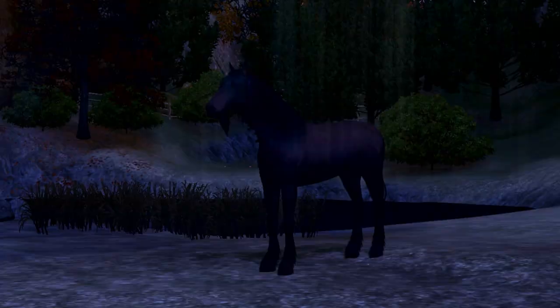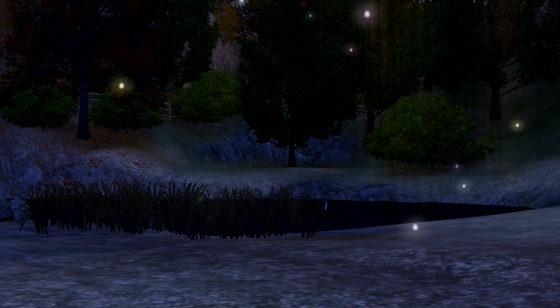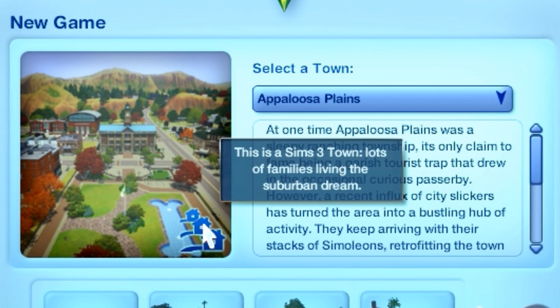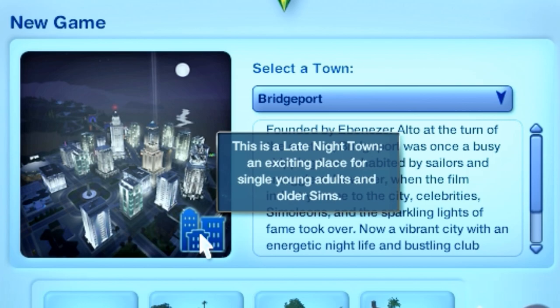After 5am, the unicorn will vanish. But don't worry — if you've interacted with the unicorn before, your relationship with them won't be reset and you can still continue interacting with them in the future. Note that wild animals such as raccoons, deer, and unicorns will only appear on the suburban type of world, so don't expect to find them in worlds marked as a late night city, such as Bridgeport.